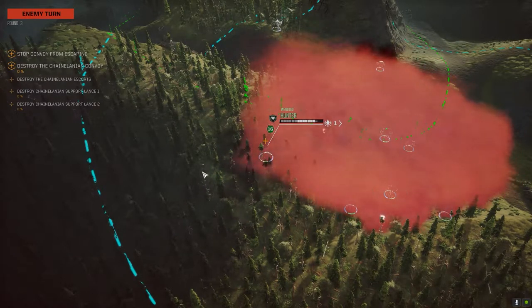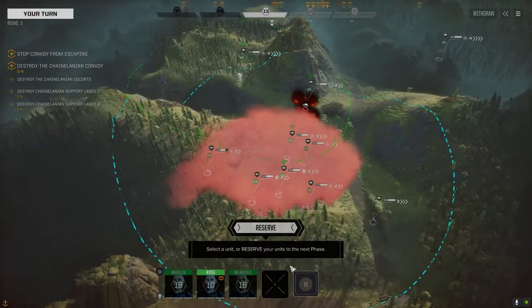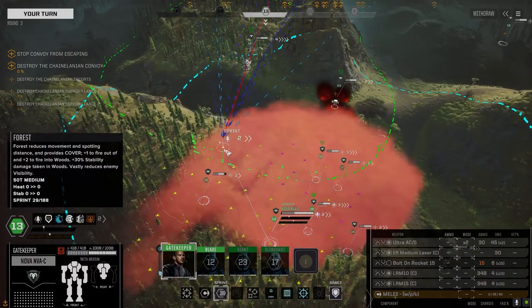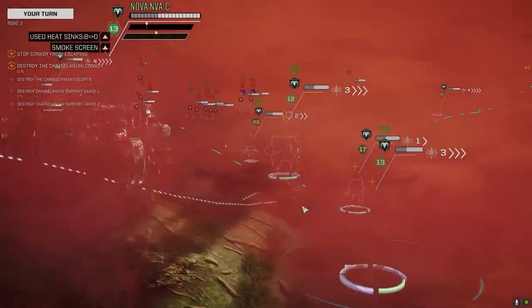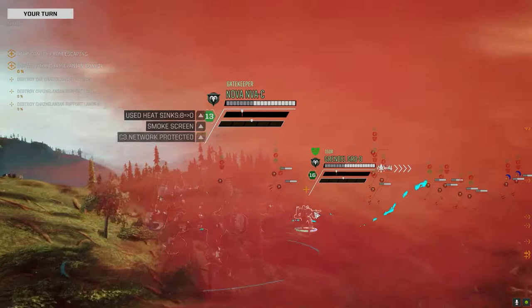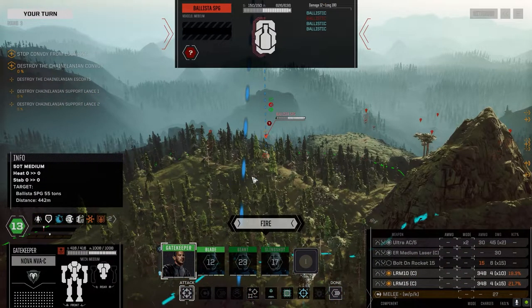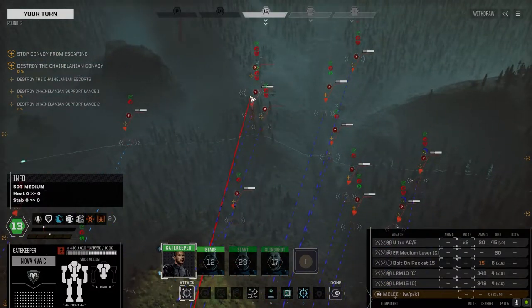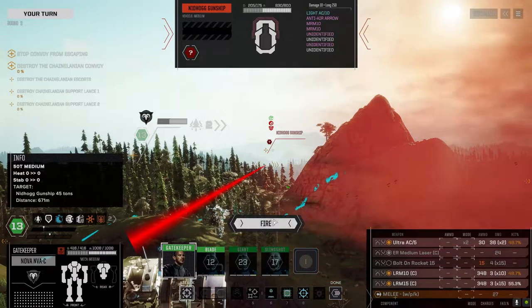Maybe we've got to sweep left here, get in there and get that artillery — it's gonna kill us if we don't. Stay out of flames. I think the Nidhogg can see us here, but that's fine. Not the best chance to hit on this one. That's a hell of a lot better though, we're gonna take that.